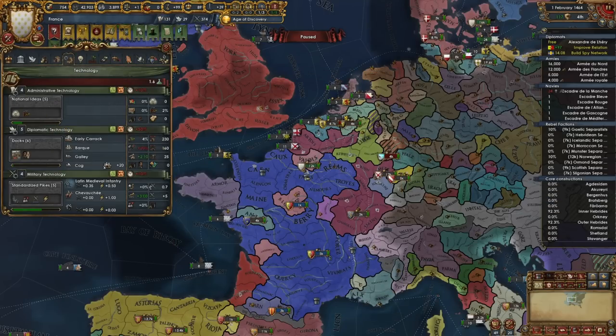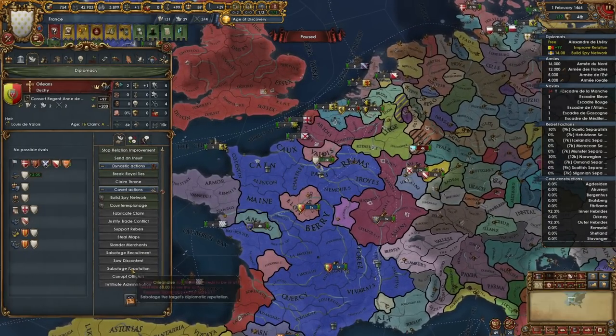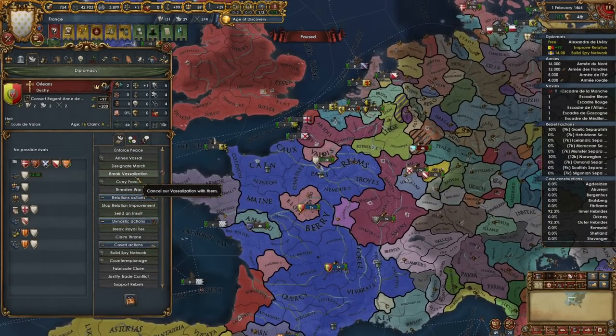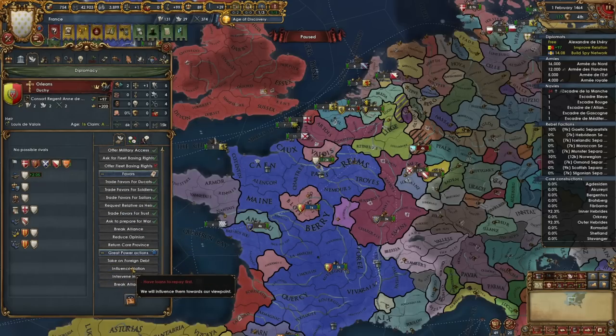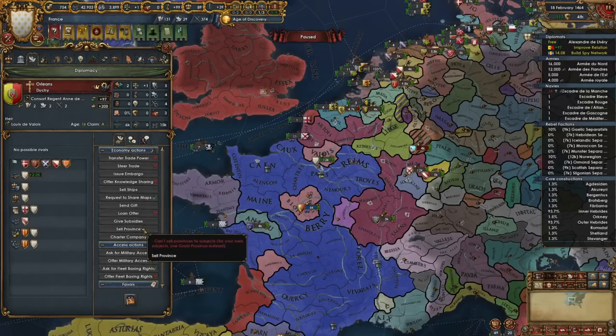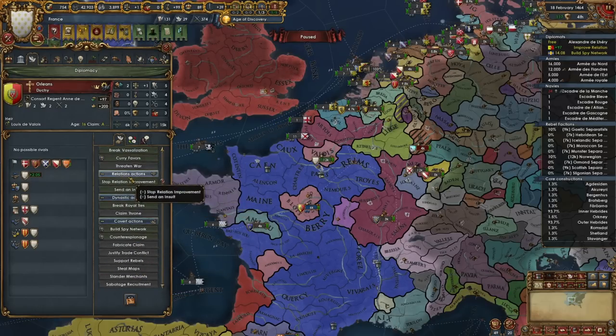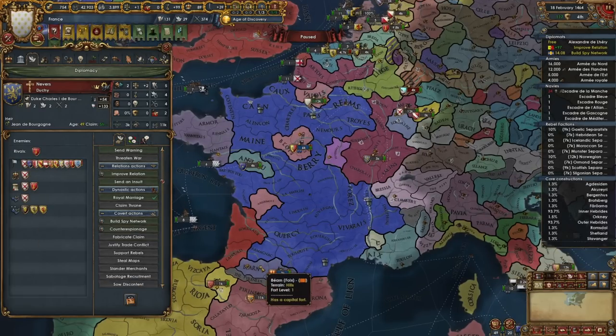Obviously we want to embrace the institution eventually as well — I'll let it spread a few more provinces. The longer we wait is fine; it doesn't hurt us to do it now. We definitely need to repay some loans. You cannot influence your subjects when you have loans — good to know. So let's go ahead and keep improving our relations with our subjects.